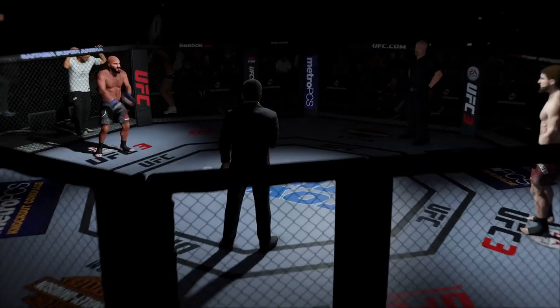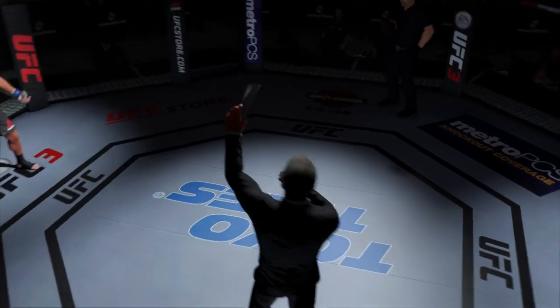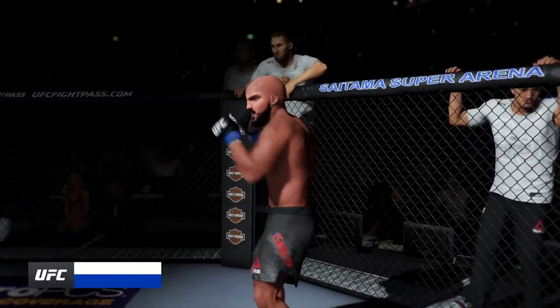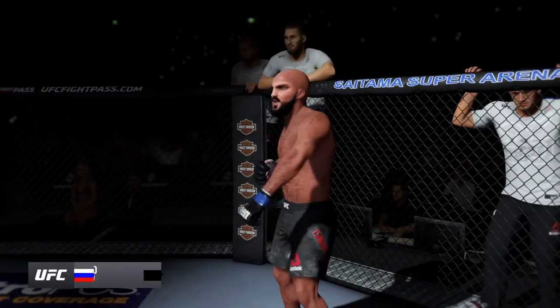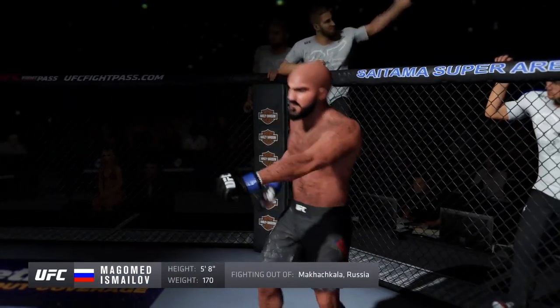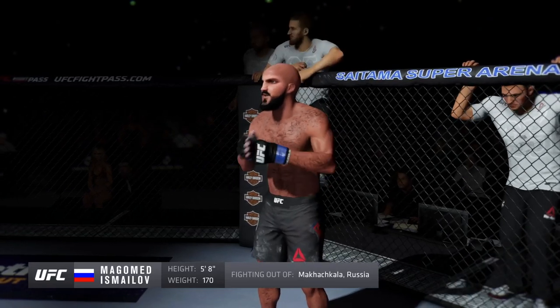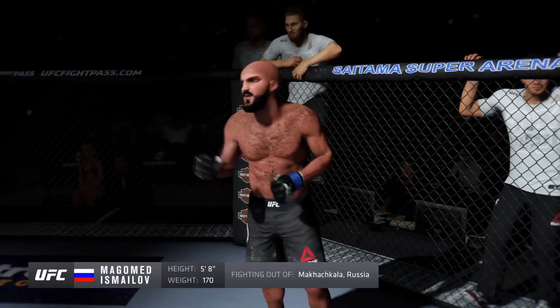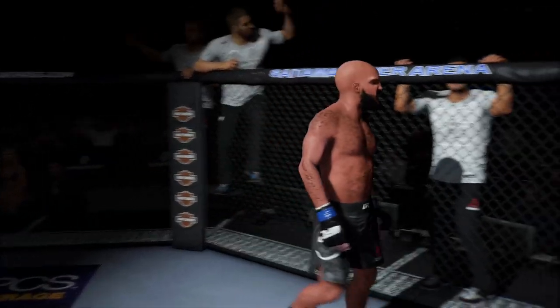5-1 in the UFC, walking away finishing. Introducing first, fighting out of the blue corner. This man is a mixed martial artist, making his professional debut here tonight. He stands 5'8" tall, weighing in at 170 pounds. Fighting out of the blue corner, Rasha Goliath.